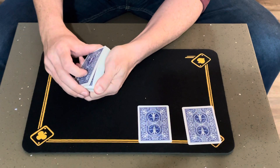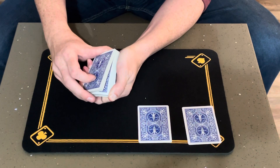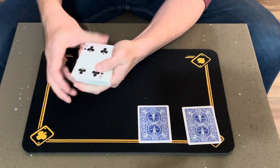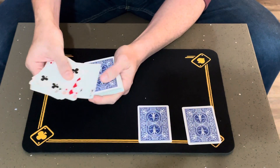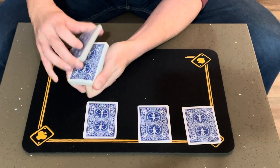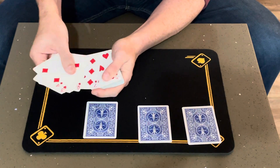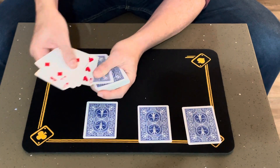Nice and slow — I can even go one card at a time if they want. They can stop me exactly where they want, maybe right here. Take out this card. I'm gonna do it one more time — again, wherever they want, maybe right here. Flip those and take out the face-down card right there.